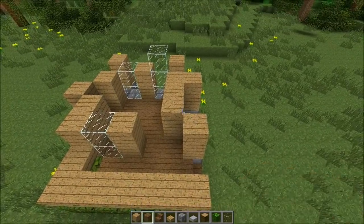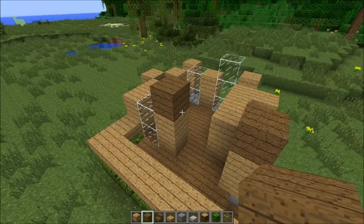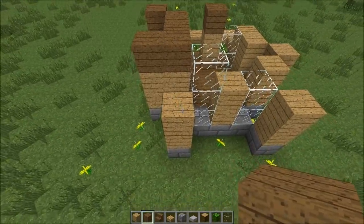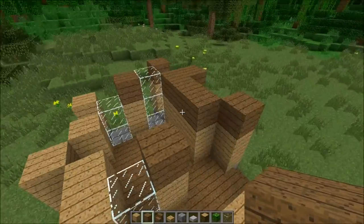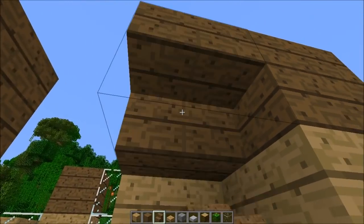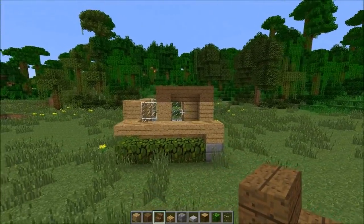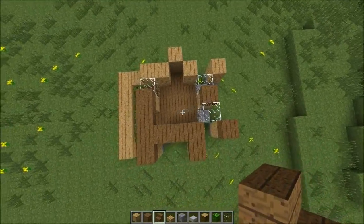Now let's go to the dark wood. I'm gonna place it here and here, and we're going to place it on those, and here, and here. On the front here, where will be the door entrance, we're going to take the stairs and place them upside down. So from the front and from above — cool.